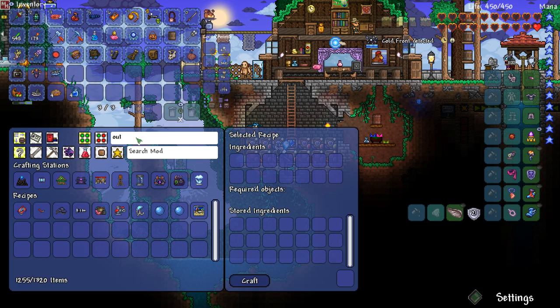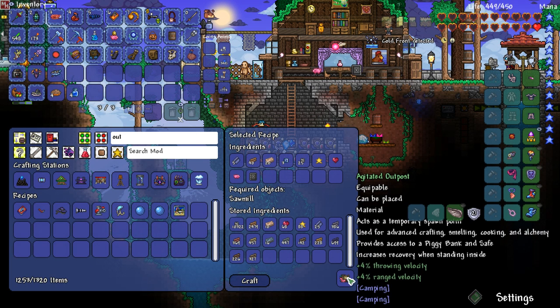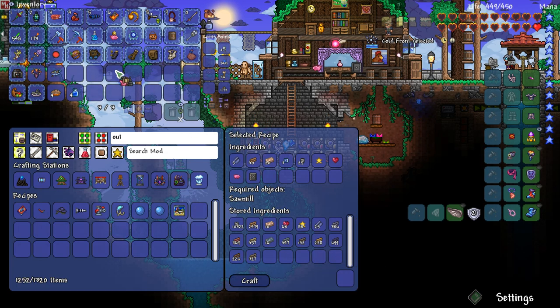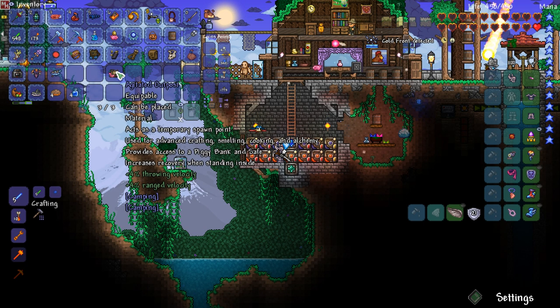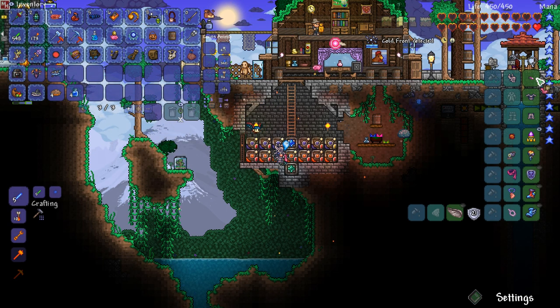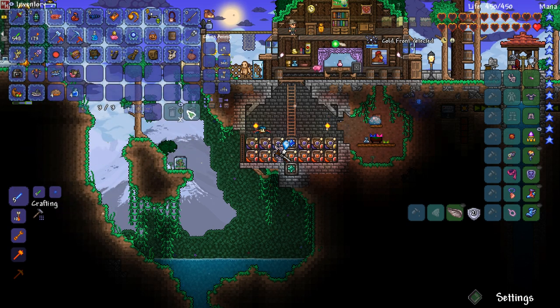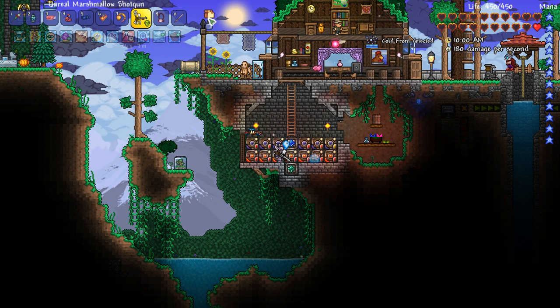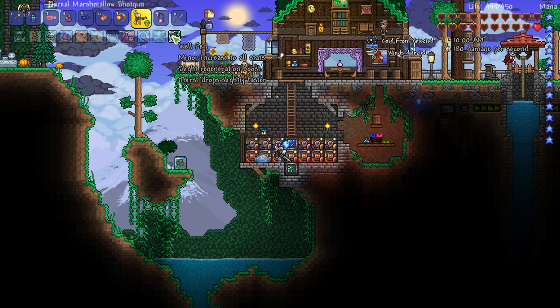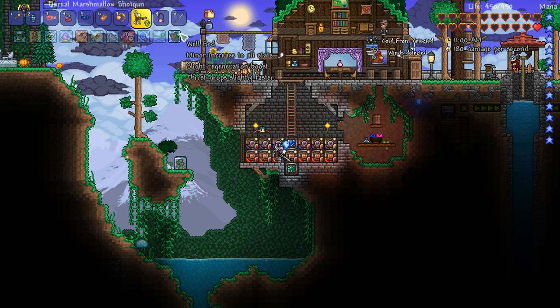I want to make my base stop hurting me. Agitated outpost - you equip it, wait a minute. I don't know, I'm just gonna hold it with the rest of the stuff. Let me drink and eat. I don't know how fast those go down either.